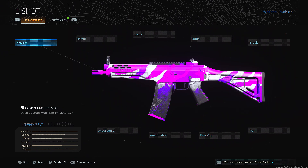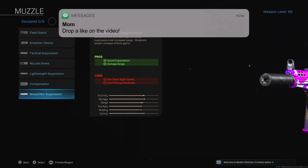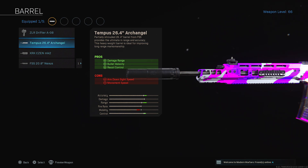We're going to be starting with the naked Grau and just building it from scratch. Pretty much all my class setups use the universal Monolithic Suppressor — it's what you want on every single AR and SMG. It keeps you off the mini map and gives you some damage range. In the previous Grau class setup I didn't use the Monolithic Suppressor, and it was still good, but you will appear on the mini map. In end games it is 100% worth it for the stealth factor.